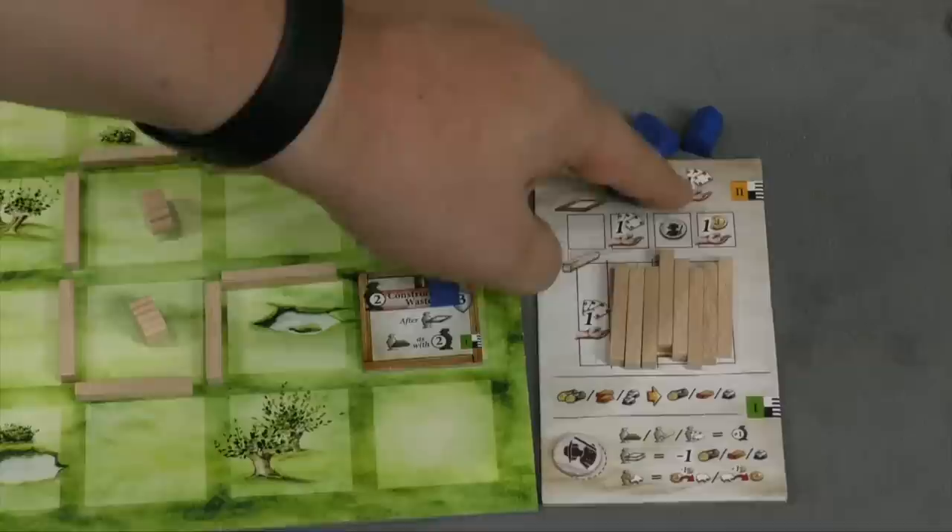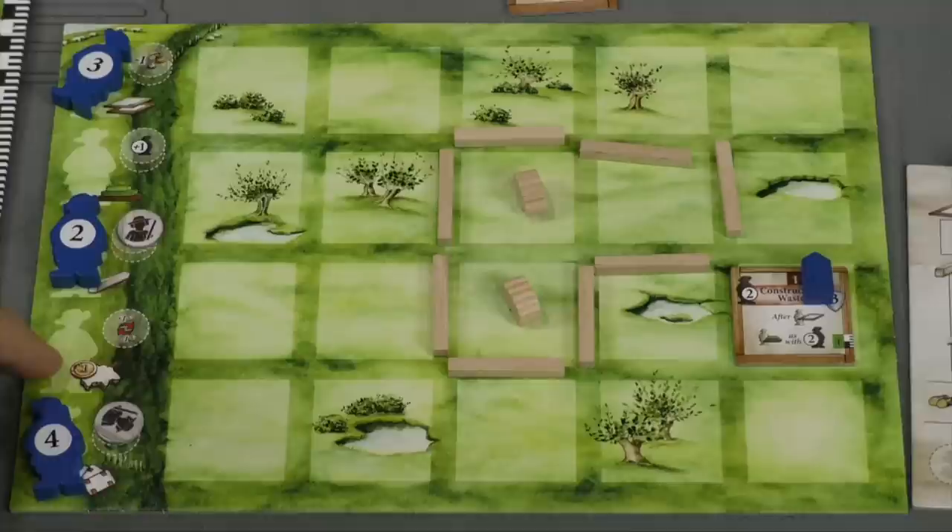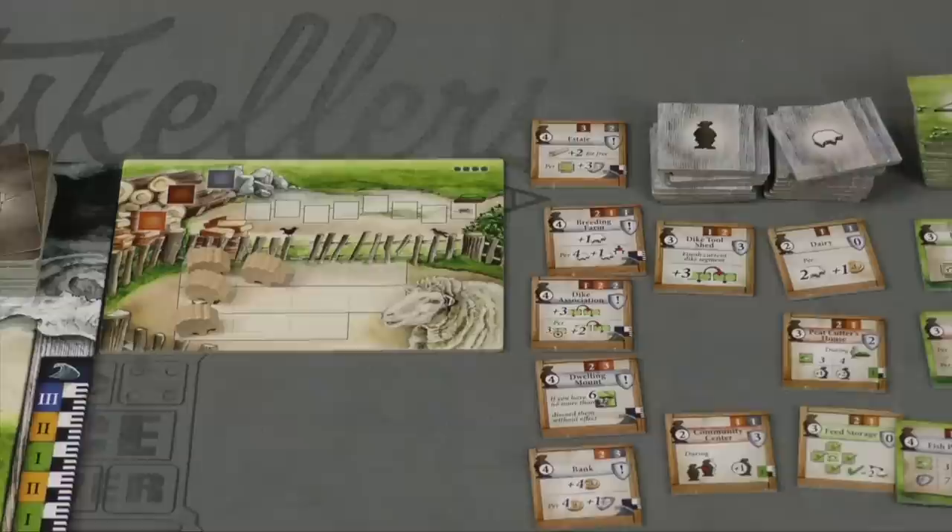You can also place or move one of your two helpers onto action spots on the board. Helpers give you more actions or let you do something special. For example, one action spot lets you buy or sell sheep from the sheep market. You can only buy or sell from one row — currently the maximum you could sell is three or buy is two. The price is whatever's currently shown on the board, and if you have a helper on the board you can sell or buy for plus or minus one gold.